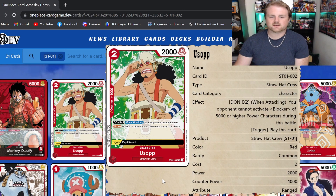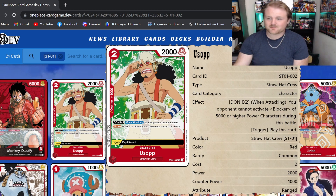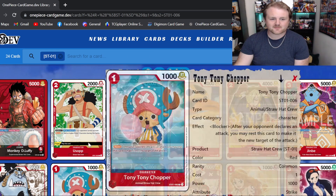Moving on, we do have Usopp. He's got Don X1 when attacking: your opponent cannot activate blocker on 5,000 or higher power characters during the battle. Most of the time, blockers are going to be the one-drop 1k blockers.